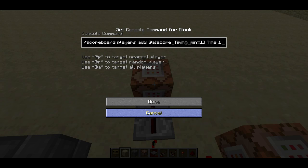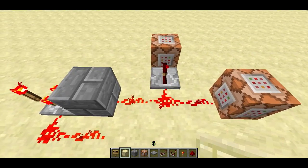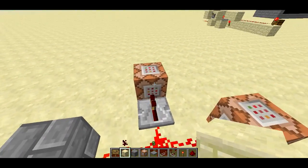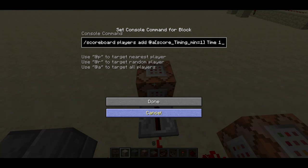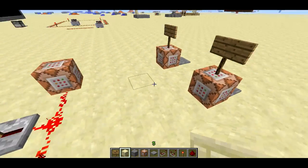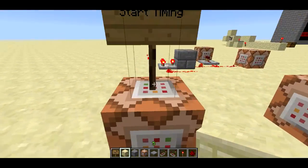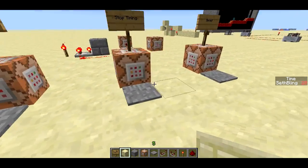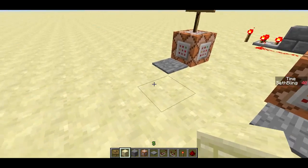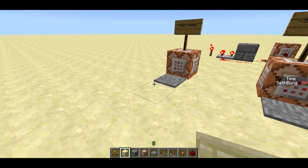You only add to their score if they're supposed to be timed. So this is actually accurate down to the tenth of a second, because each command block checks only for players that it should be timing. So that's how it works — it's really simple. You can see again it's the time score that's incrementing. Kind of hard to see on this sandstone, but if you have the background against the command blocks, you can see really well.